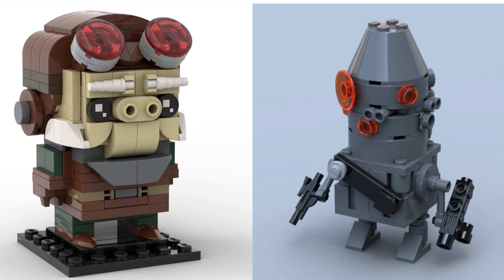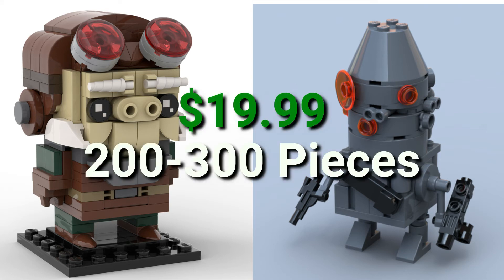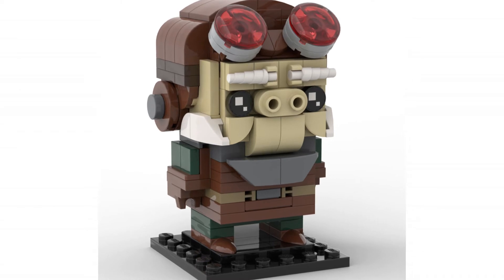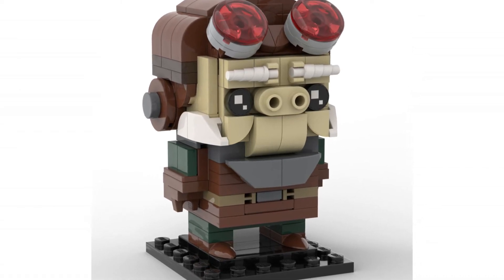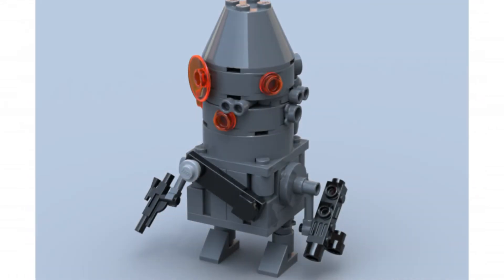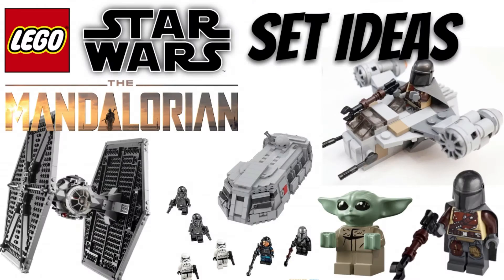Another cool set that we could possibly see get made is a Kuiil and IG-11 brick heads. This would retail for $19.99 USD and be between 200 and 300 pieces. I don't really know if this would actually get made — they're not really big named characters — but the hype around the Mandalorian is so much we could see it get made maybe in the winter 2021 line, but I don't really think so.